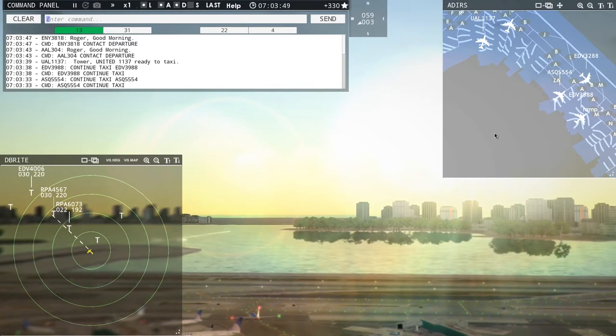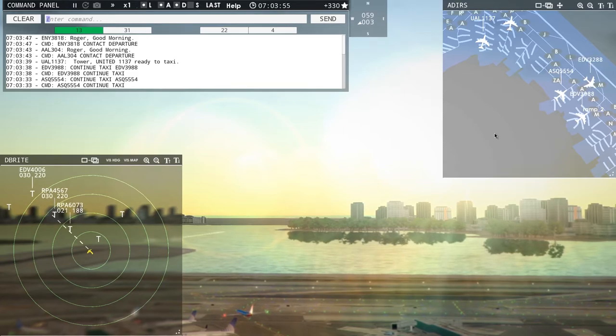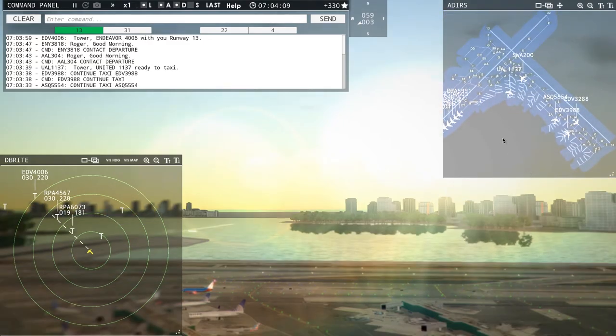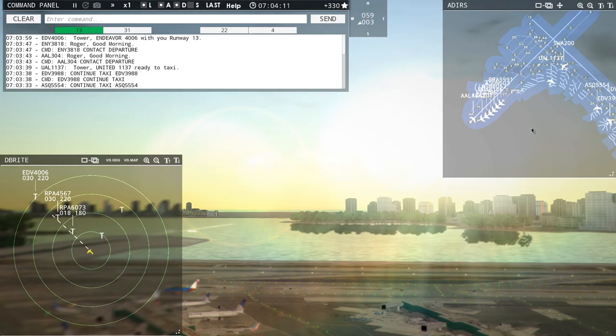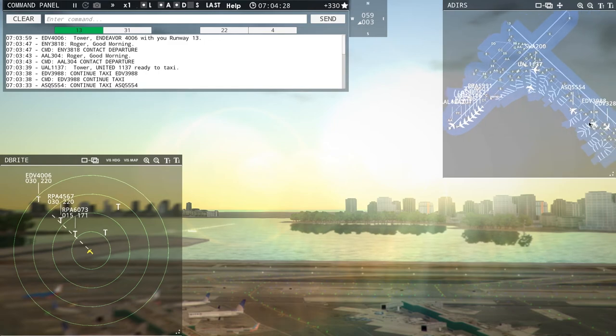Oh my god — this one plane has me all confused. I gotta delete this plane — Brickyard 4743 — it's blocking traffic and stuff. So we're gonna let United Airlines continue to push back. Continue taxi, United 1137, Southwest 200, AC5554, Endeavor 3988. Tower, United 1137, ready to taxi. Tower, Endeavor 4006 with you, runway 13.